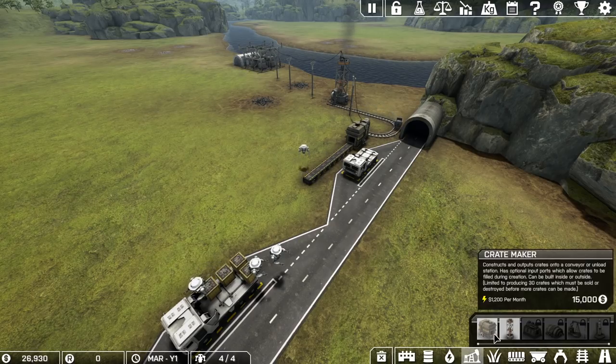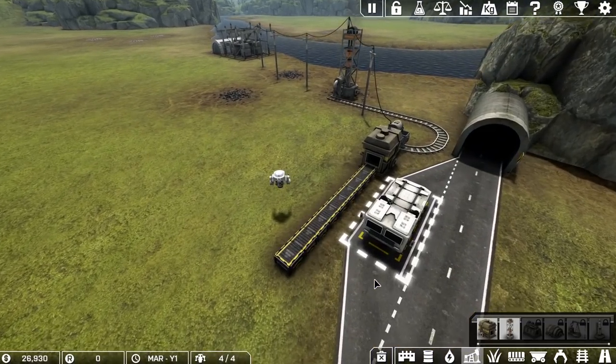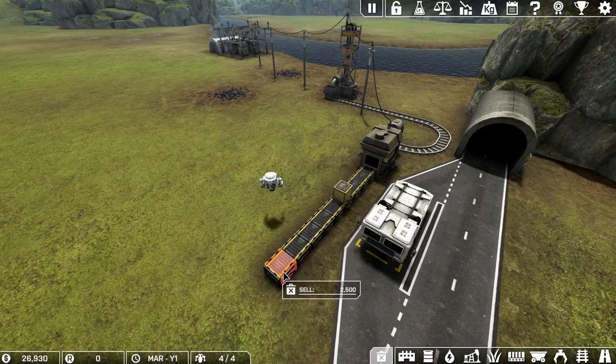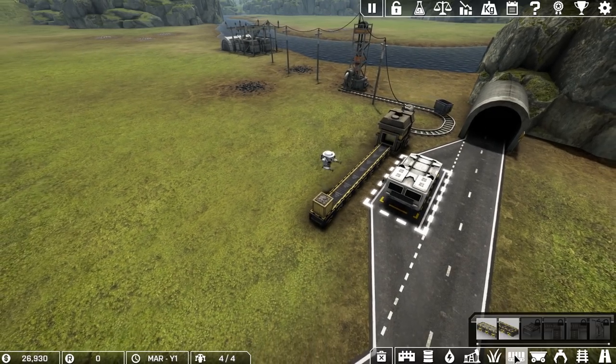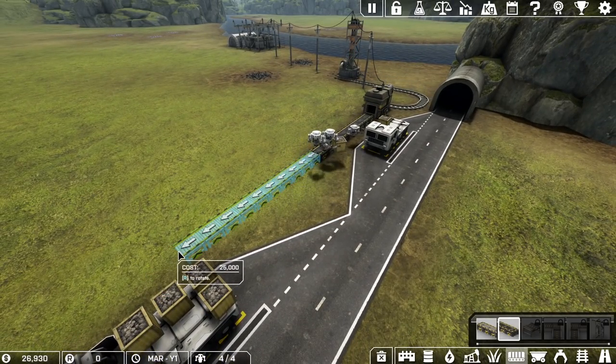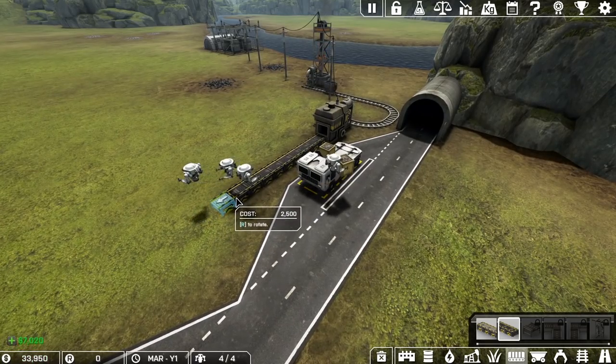You do sell stuff at 100%, right? Let's test that — a belt costs 2,500 and sells for 2,500. There you go. You know what, let's not spend all our money on belts we don't need.